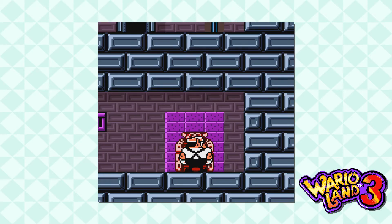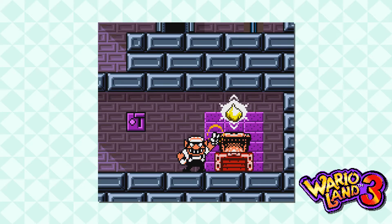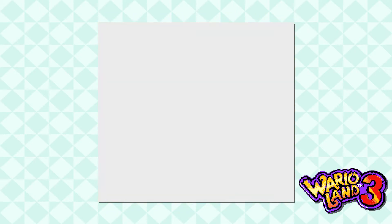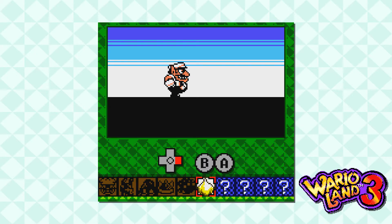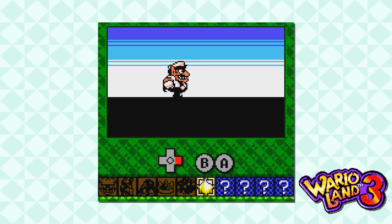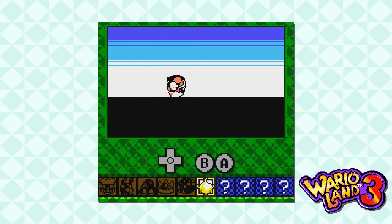Another interesting thing about this level is — if you'll remember, the great chest on the first visit gave us the flipper fins. But now we find what I have deemed the Great Garlic! With an exclamation point, because it was previously called Garlic, which is another power-up. This level gives you two power-ups, which is really neat — obviously not in a row since we've played levels in between them. But with the Great Garlic, Wario finds himself to be more powerful and can now smash through crack blocks with ease.